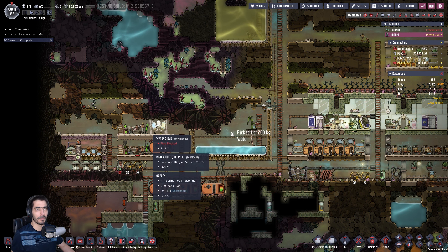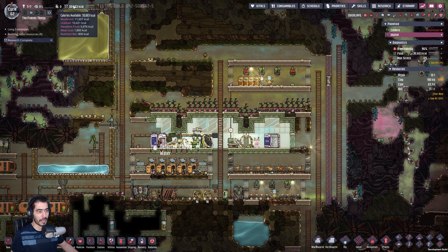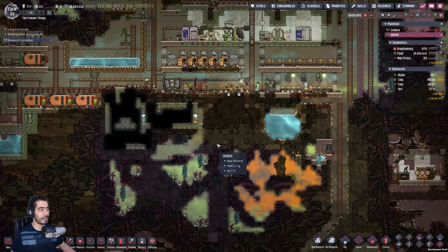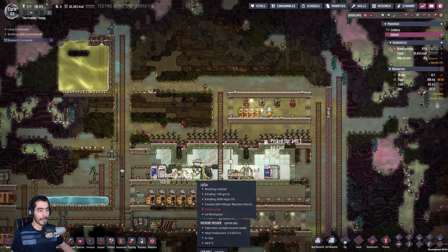So I have enough water to sustain a kind of a big base. I'm not doing a big base at the moment — I don't have enough food to sustain it. But my purpose is to just have enough oxygen for everybody, of course. I will also supply oxygen to the other base.